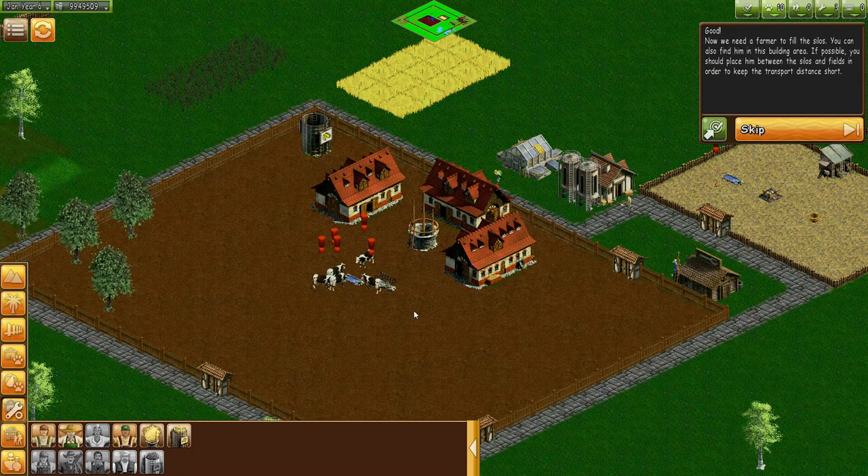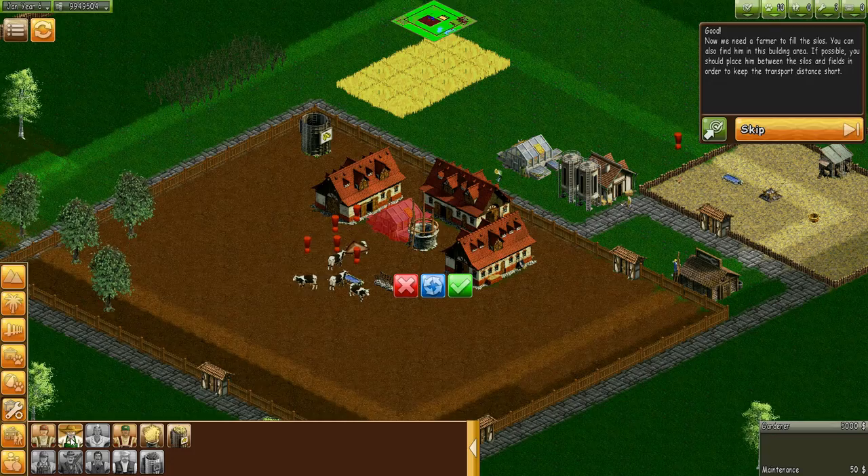Now we need a farmer to fill the silos — you can find him in the staff menu. You should place him between the silos and fields in order to keep the transport distance short. There should be some kind of mouse-over here, because how am I supposed to know which of these dudes is a farmer?